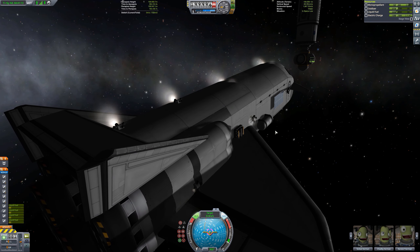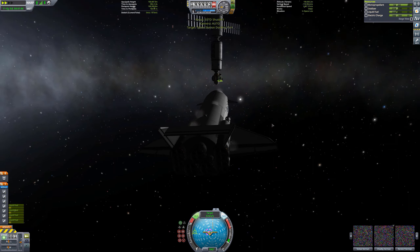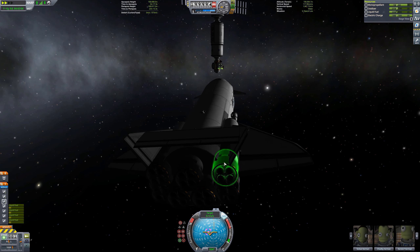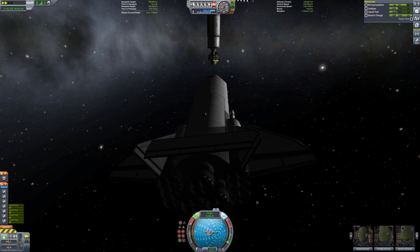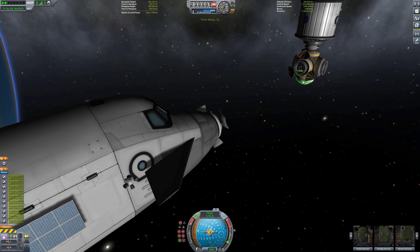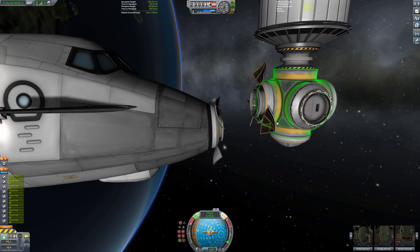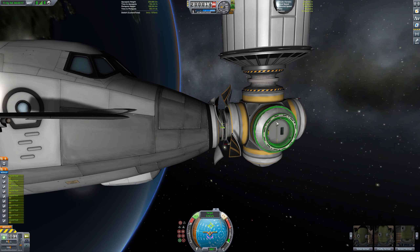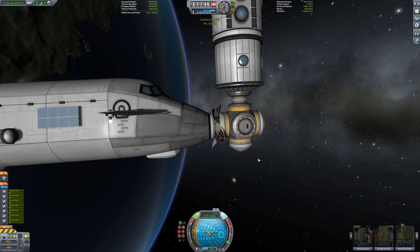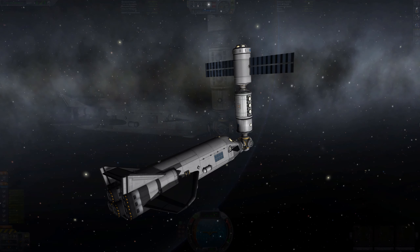Because of how heavy the SSTO is, the RCS thrusters are not as efficient as they normally would be. Coming up to dock — don't worry if this takes you a few attempts. What I recommend is making a quick save using the F5 button when you get close, so if you get something wrong you can just revert to that using F9. I didn't do it first time like in this shot.